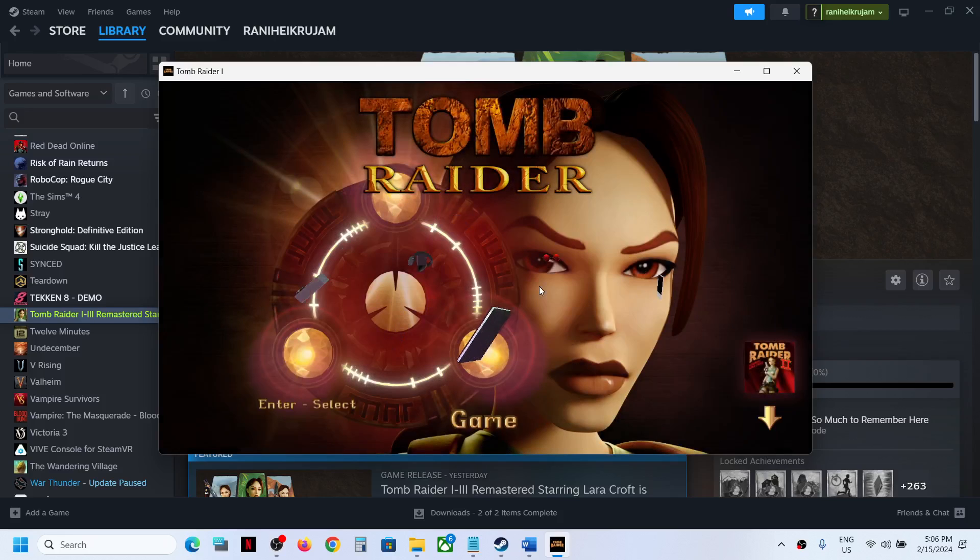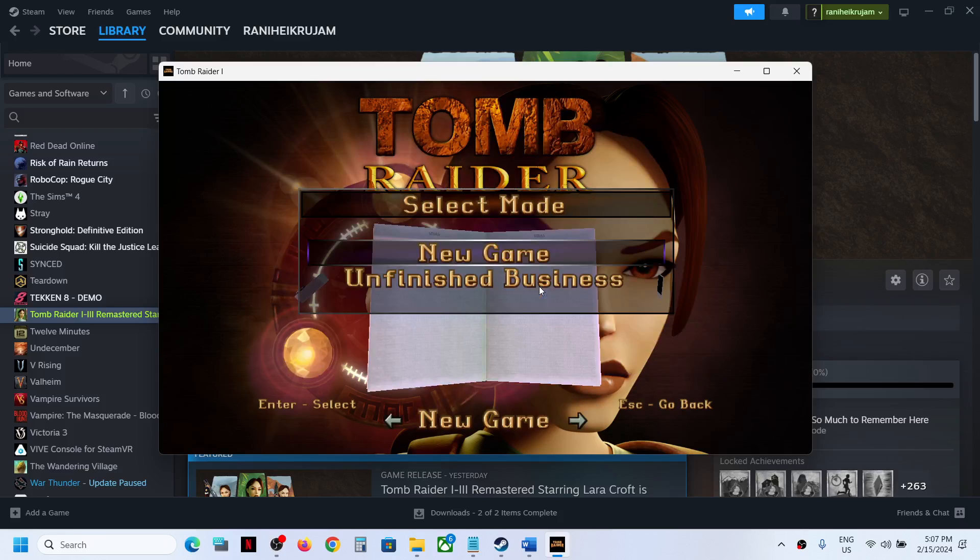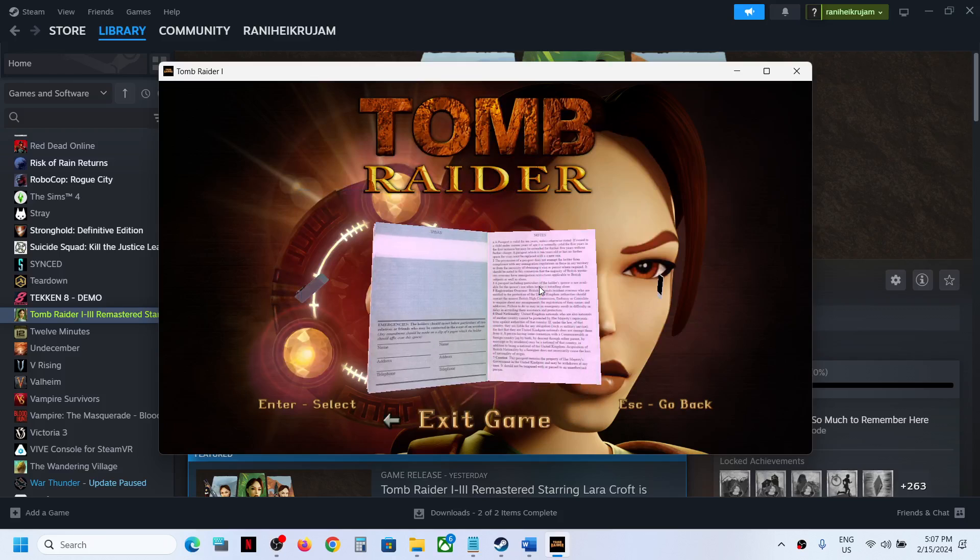Press Enter and it will take you to the title home screen. Once you're there, you can again use the left or right arrow key to select the passport icon which says 'Game', hit Enter, then press the right arrow key twice again.